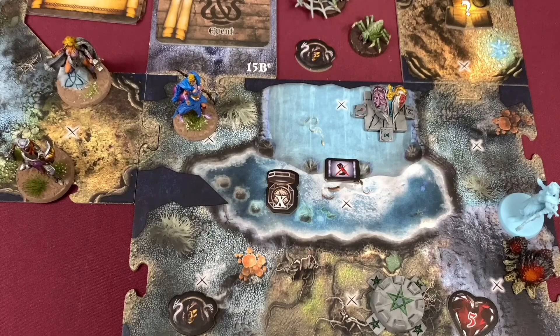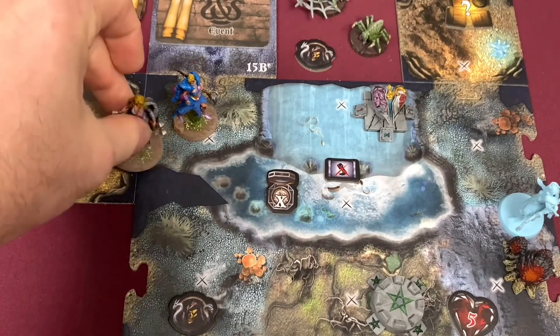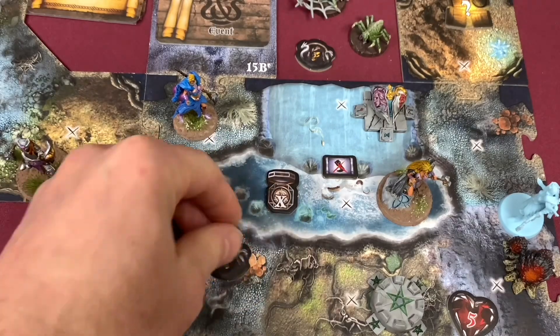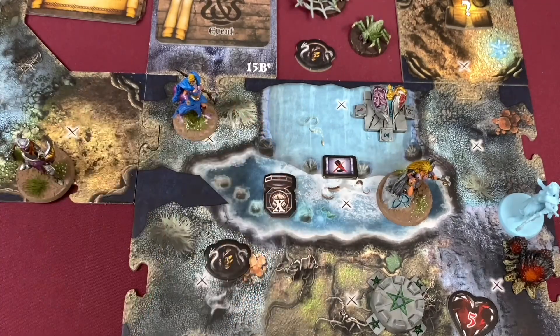The next character to activate is going to be Sigrid. She's going to move one, two, because we really want to take out this nest. Moving two spaces to end in this area here — and now this X to this X we have line of sight. So we're going to go ahead and check out this waypoint. Among the ripples in the water which now strangely begin to assume a threatening sinusoidal shape, something shines through — perhaps some forgotten treasure lying in a muddy crack deep in the pond. To discover what rests in the depths, someone must dive deep and hold their breath for a long time. Sounds like the job for Sigrid. The first thing we have to do is take the green serpent enemy card and shuffle it into the enemy deck, and note when the green serpent dies we remove it from the quest — so we'll only see it once.